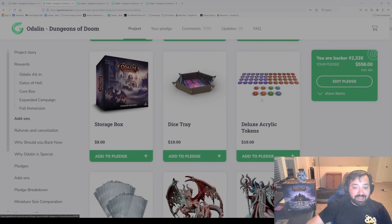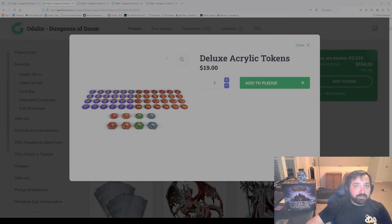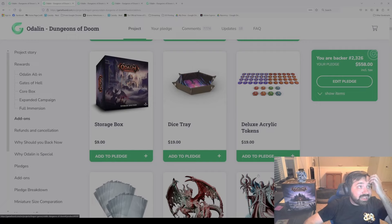Then we have the deluxe acrylic tokens. It's about 80 tokens in this pack — this number may vary depending on if we add other conditions or tokens. You're going to get tokens for all those conditions, positive and negative, tokens for the different kinds of villains, and pretty much all of those little punch-out tokens — covering pretty much every token in the game. This will come as an acrylic item, already colored — not transparent, just a colored item.